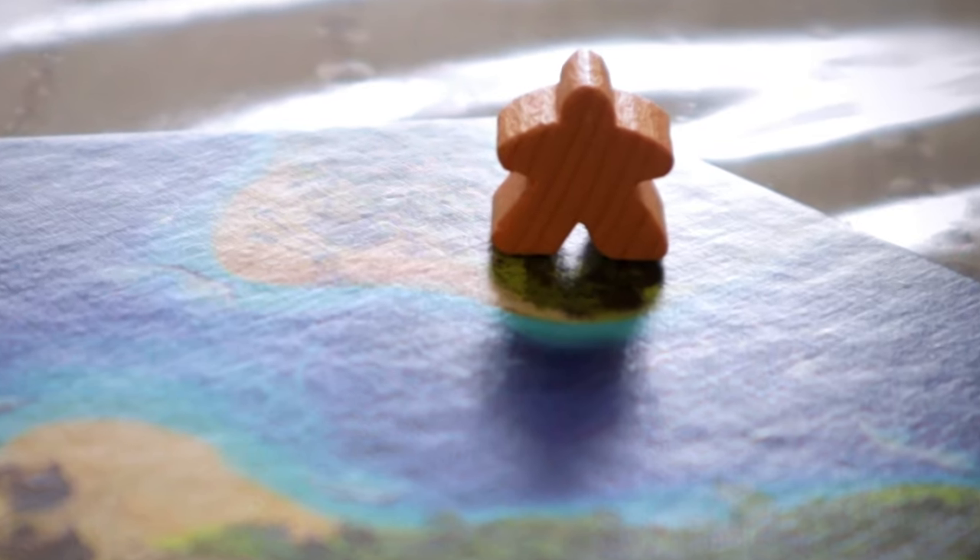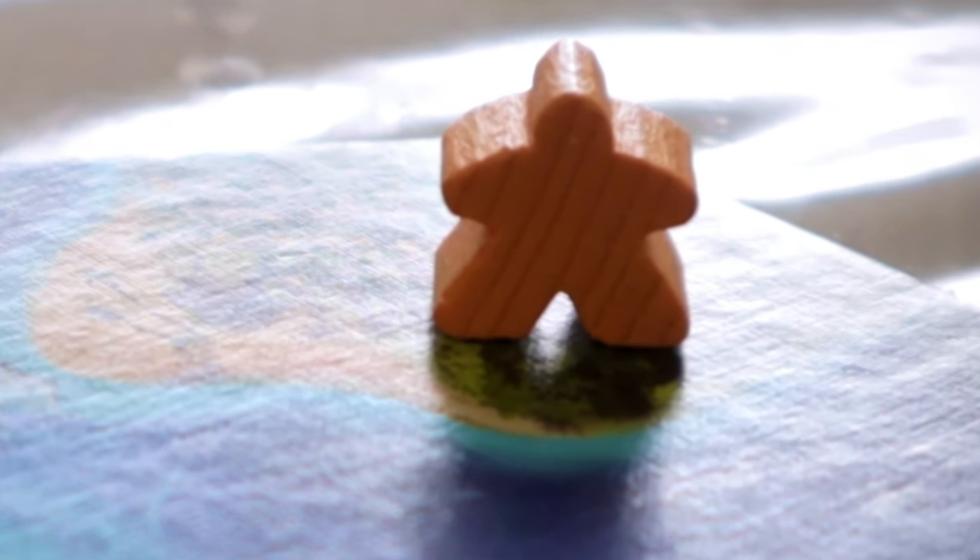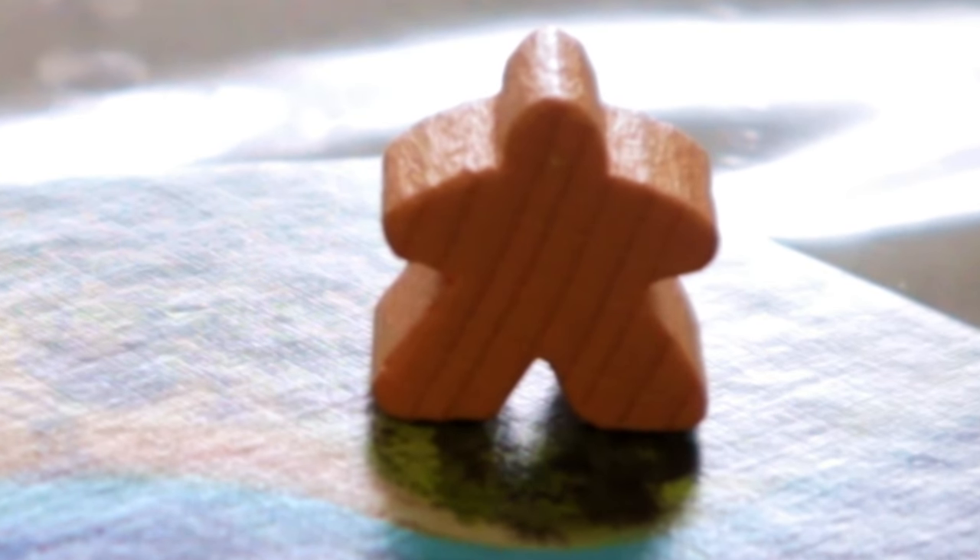Phase two is the order of play — how you determine turn order for the coming round. You do a blind bid: put a load of coins in your hand, reveal simultaneously, and whoever has the most coins pays that money to the bank to claim their turn order position. If there's a tie, you keep going.